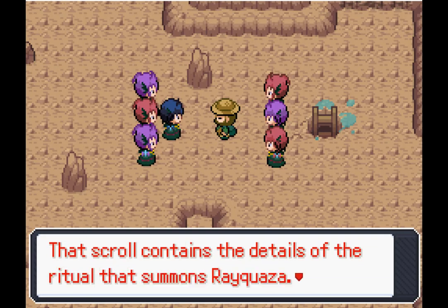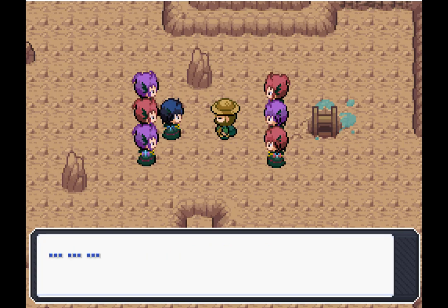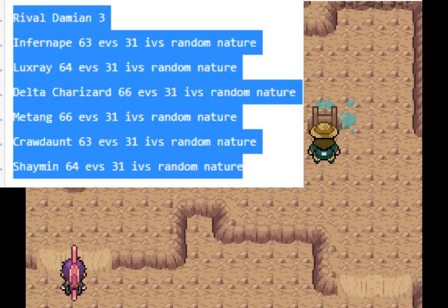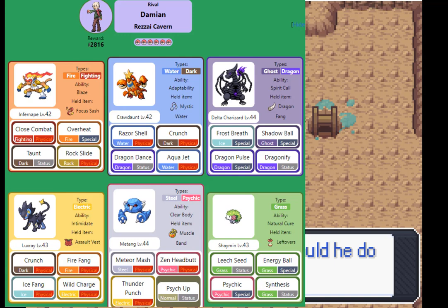Surely things will get easier after all this, right? WRONG. If anything they only get worse, because the bosses only escalate more and more with even more EV training, putting them so much ahead of me stat-wise. This next boss fight is just crazy. Damien is disgustingly strong this time around with 6 powerhouses on his team, most of which are extremely hard to wall out.